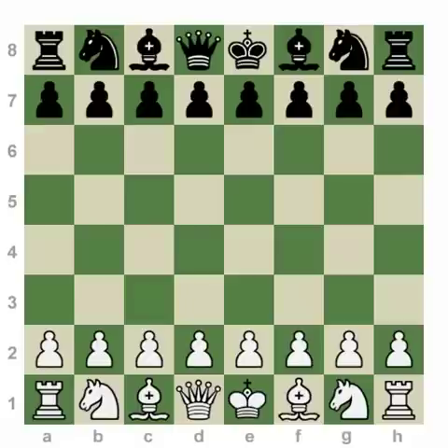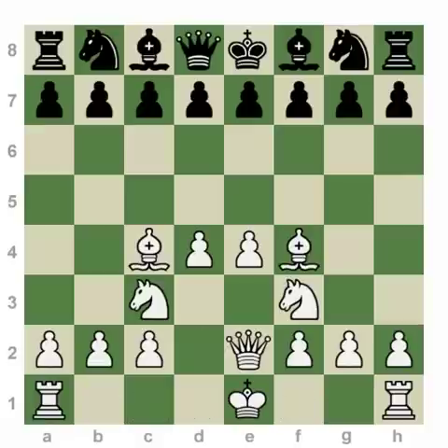Though there are exceptions to this rule, the opening is generally considered to be complete when your rooks are connected. Ignoring the fact that this is obviously an improbable position, focus on the fact that white is one move away from completing his development by castling to either side. Both moves would connect the rooks.